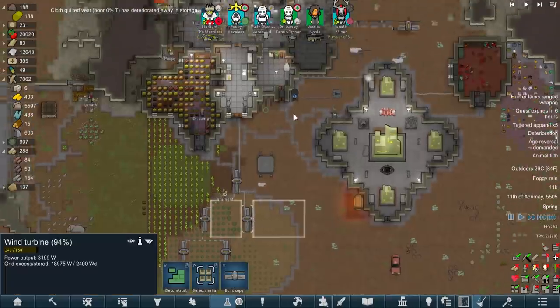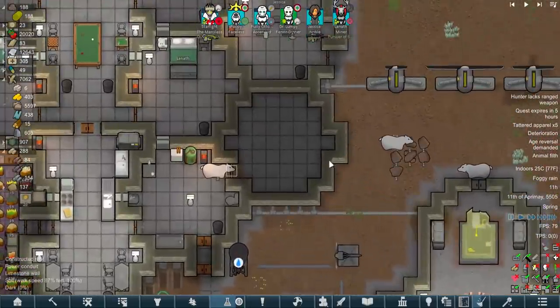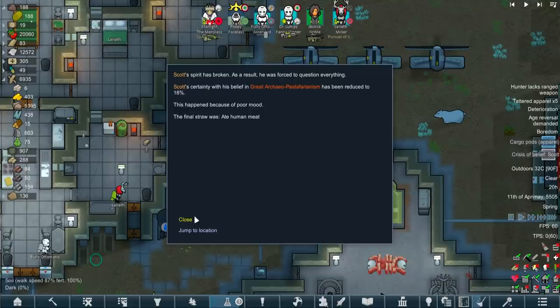How is the power grid looking before we begin neural supercharging? Grid excess of 20,000 watts more or less. I think we can probably afford one or two of these things. We only need five anyway. Poor Scotty from marketing - his certainty in his belief in the great archaeopastafarianism has been reduced to 18% because he ate human meat.